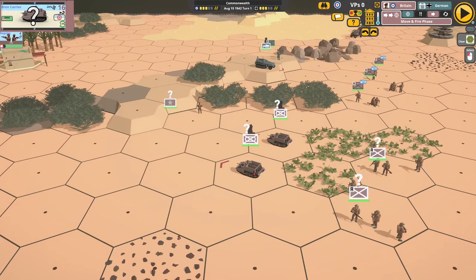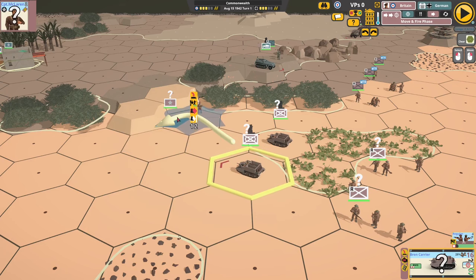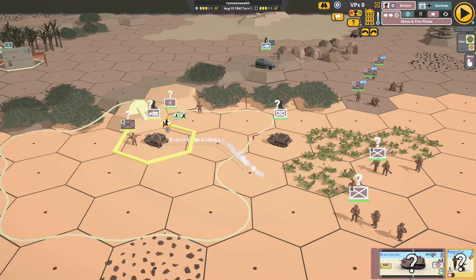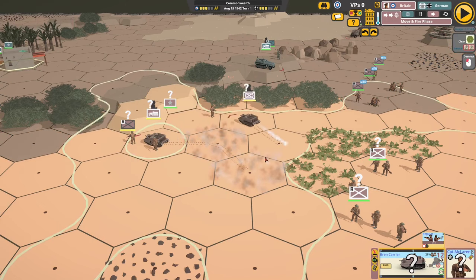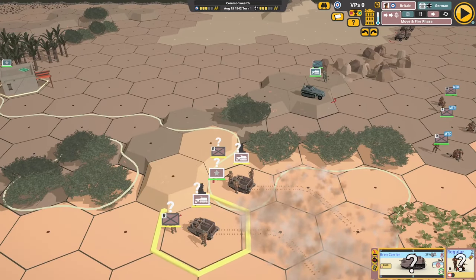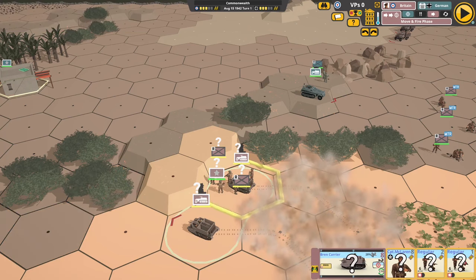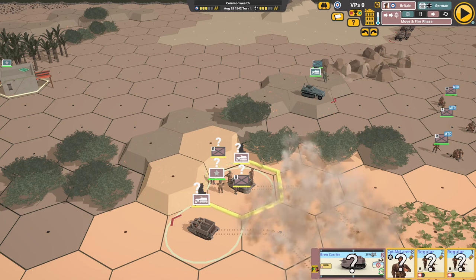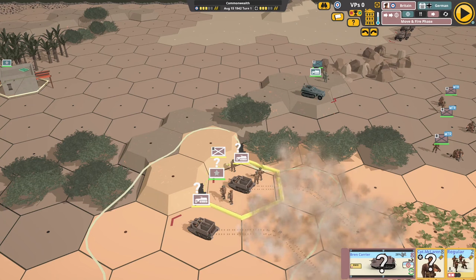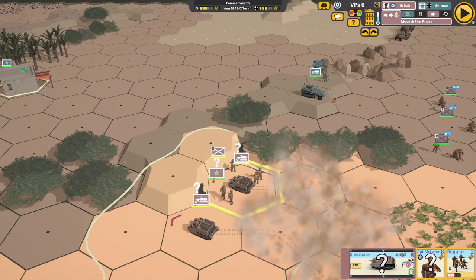Another new vehicle is the Bren Carrier — it carries half a squad. Let's push them forward and unload, then push the second one forward and unload as well. Now that we've got two half squads and a leader, we can merge those into one full-size unit, which is more effective than two halves. Bear that in mind.